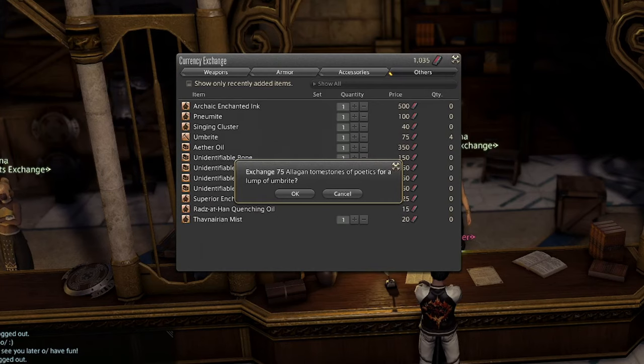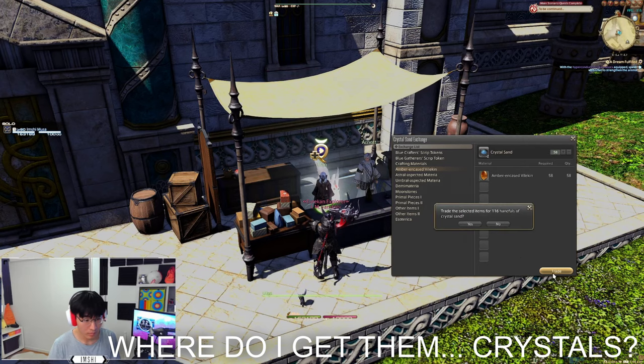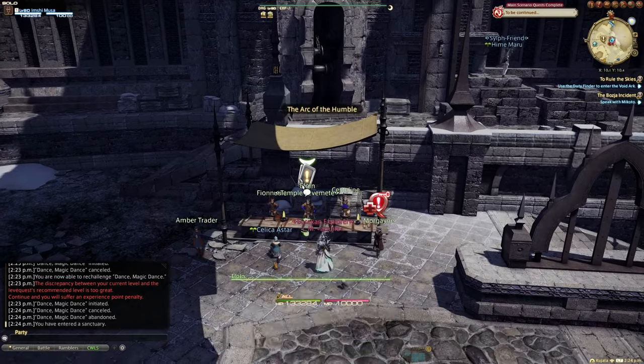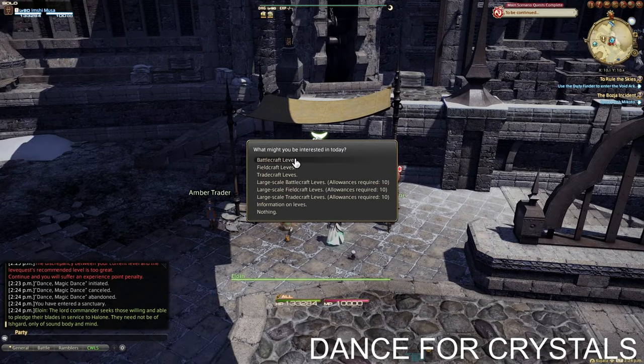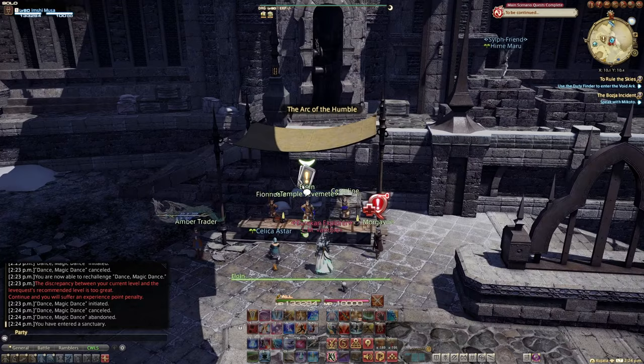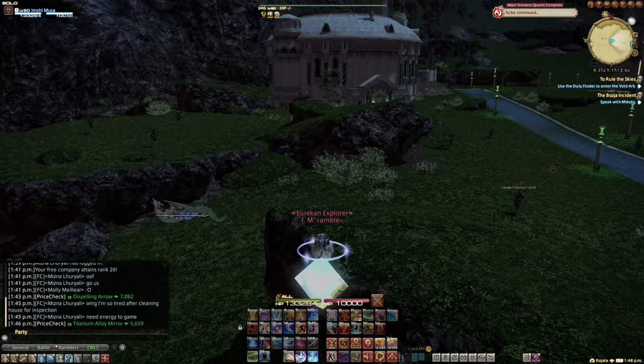How to get crystal sand? Crafting scripts from custom deliveries and amber-encased Vellum are the best. To obtain amber-encased Vellum, do the leve quest Dance Magic Dance. Go to Ishgard, talk to Elwyn, and go to the Dravanian Hinterlands. Stay up on the high ground — you can see all the chests from there.